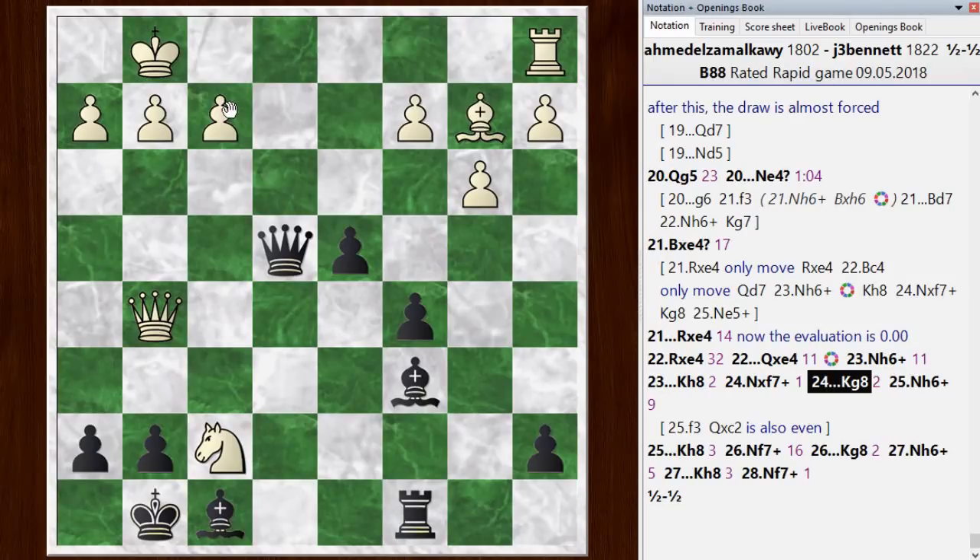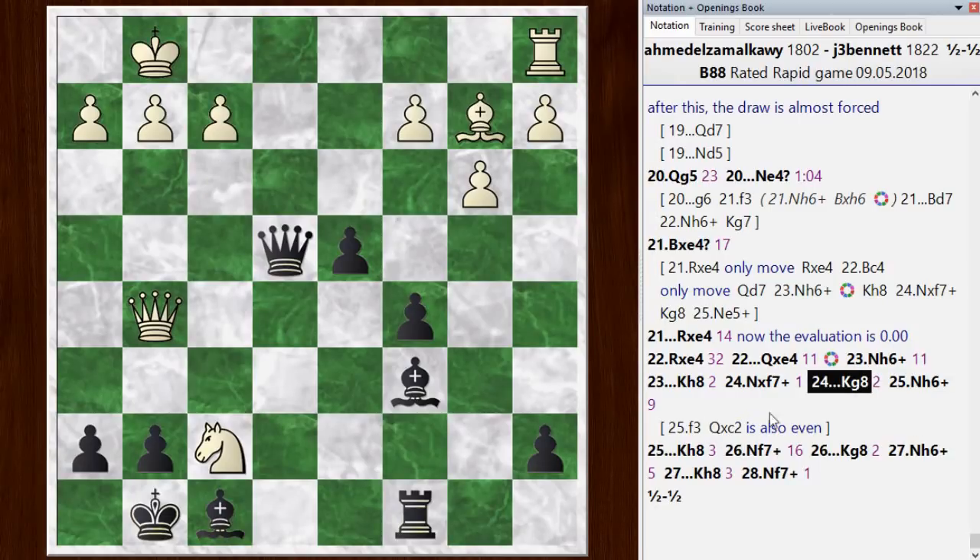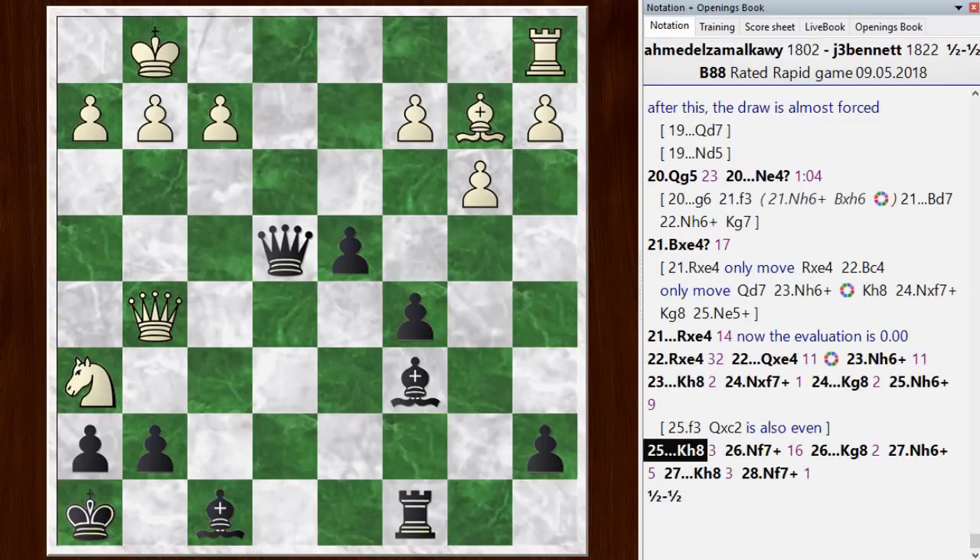If he tries to avoid the draw by playing something like f3, kicking the queen, the queen can go here, and this position is also rated even. Although the game would continue, so it wouldn't be an immediate repetition - but I do get my pawn back. So it's a position that's also rated 0 by the chess engine, so maybe there is another forced draw after that. Anyway, we just played out the repetition, and then the draw happened here after a three-fold repetition. It was an interesting game - hope you guys enjoyed this, and I will see you again soon.